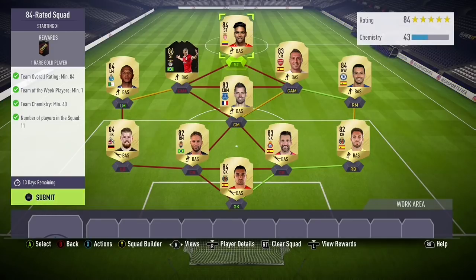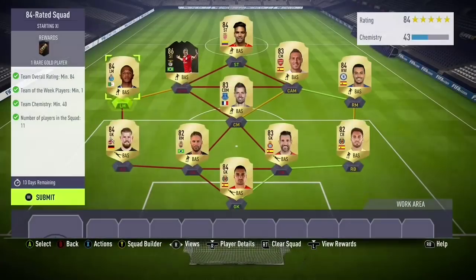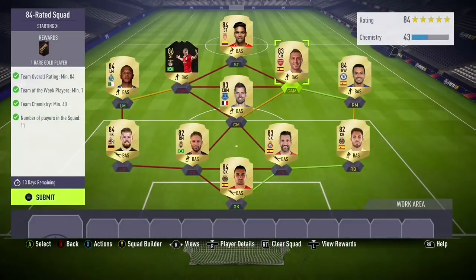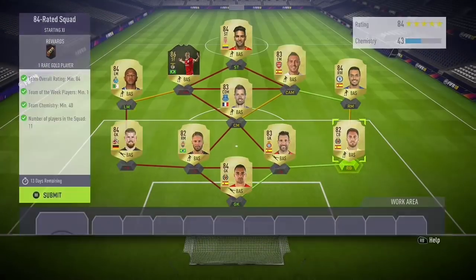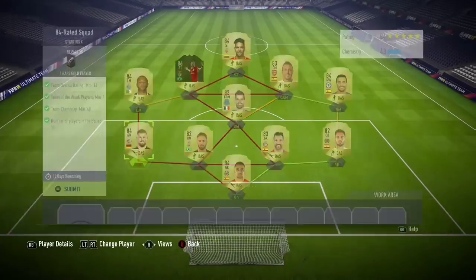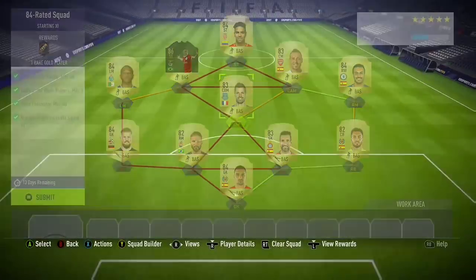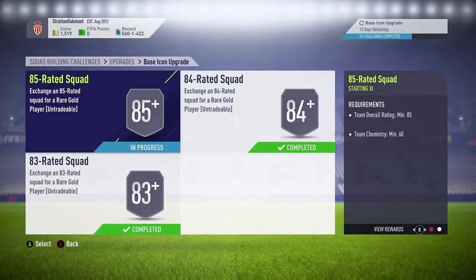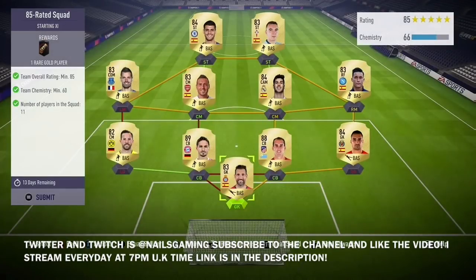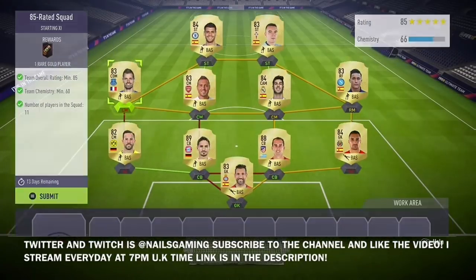Next up is the 84-rated team. You need one inform and a team rated 84 with 40 chemistry. I used inform Jonas, who is 86 overall, because if you use an 86 overall you can fill the rest with 82s and 83s, making it cheaper. Jonas was 30,000 coins. Alderweireld or any regular 86 is about 22,000 coins, and a separate inform is at least 15,000–20,000 coins, so combining them into one high-rated inform saves money.